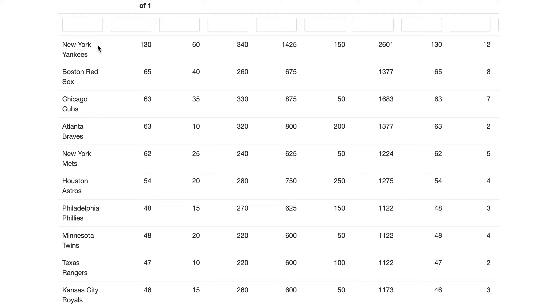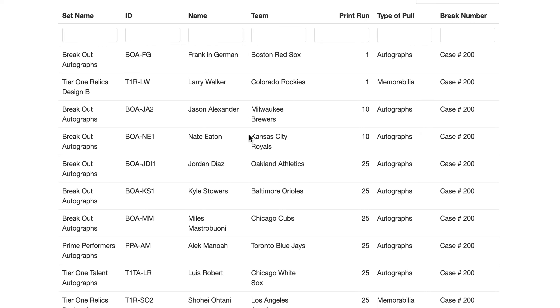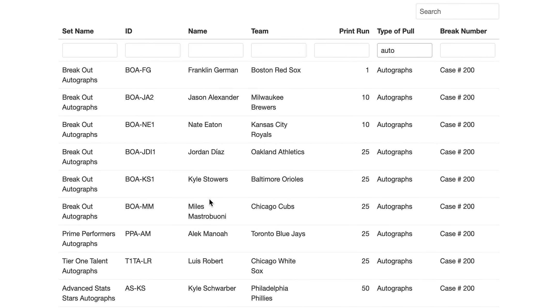Now let's look at my simulation results. First I'll show you case number 200, then all 200. For one case, you should get two autographs per pack and one memorabilia card, with roughly one pack per box and 12 boxes per case — so you should get 24 autographs. Sorting by autos, we got exactly 24. You can get some non-serial-numbered cards here, and a fair amount of them came up, including a Lewis Brinson and Miles Mastrobuoni for the Cubs.